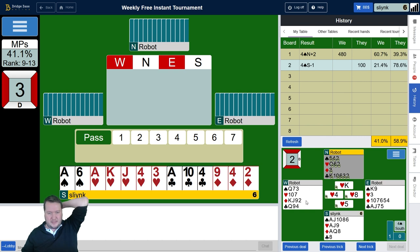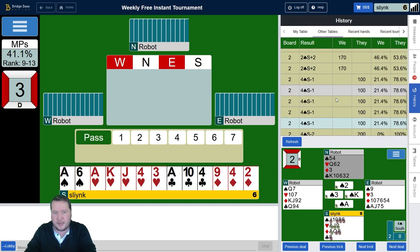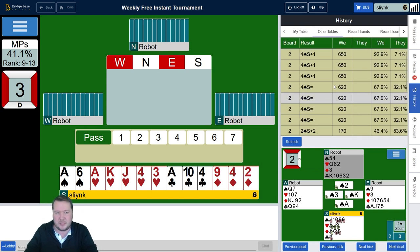I was more worried about hearts being singleton than the trump issue. The spade king play was brutal — after the spade king I can make an overtrick; I have to go ace of diamonds, ruff a diamond, hearts still standing up, play ace of diamonds, ruff a diamond, heart to my hand, ruff a diamond, and then lead another spade. Definitely got that wrong — that one had lots of options and it was pretty complicated. Lots of people went down in four spades, but 11 tricks were there to be made.